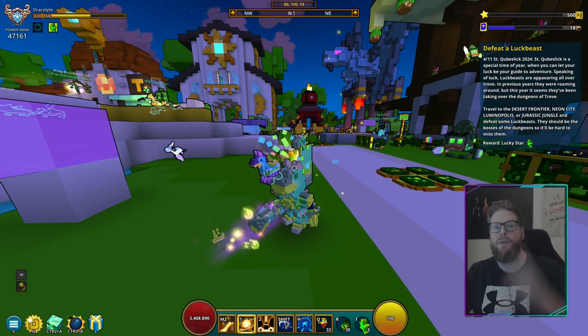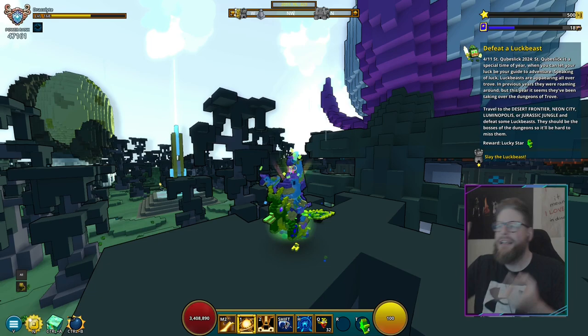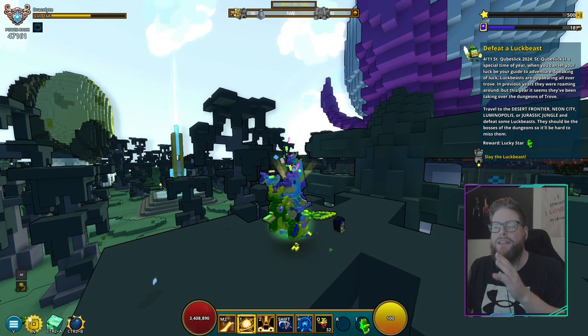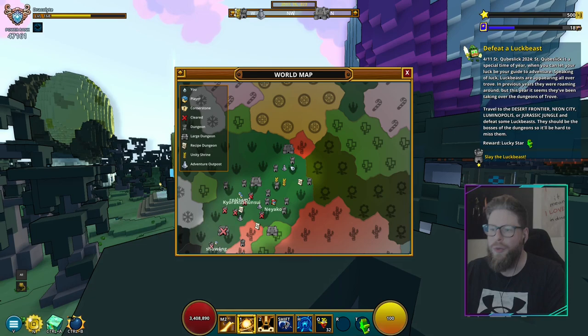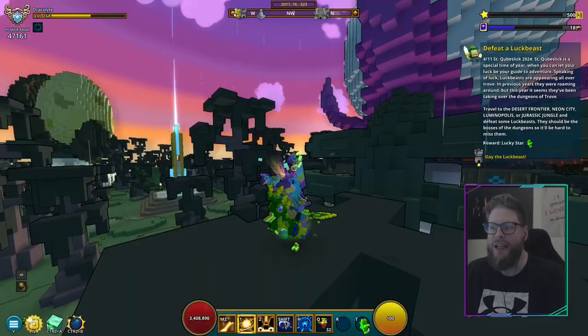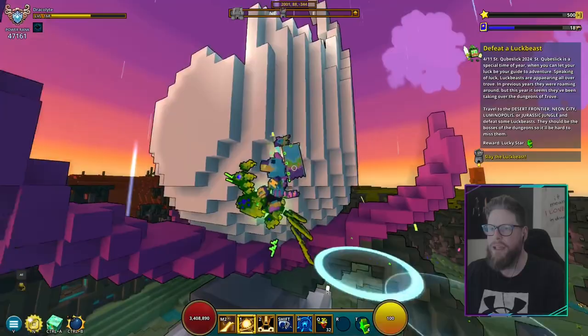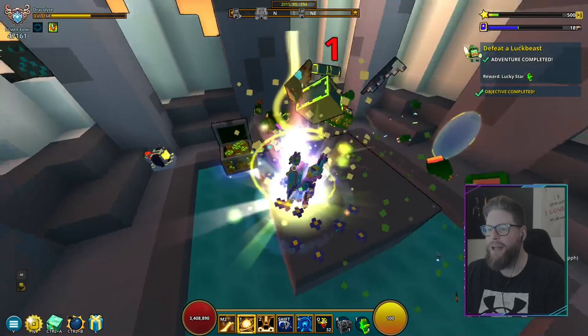For step number four, you have to defeat a Luck Beast. You need to go to either Desert Frontier, Neon City Biome, or the Jurassic Jungle. You can also go to U11 in a prime world. The Luck Beasts are inside dungeons — when you run up to a dungeon, it will say 'Slay the Luck Beast' above your character.